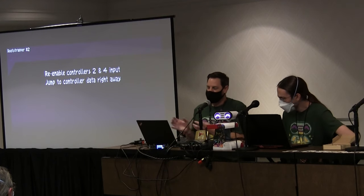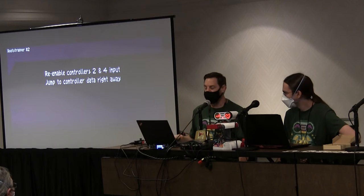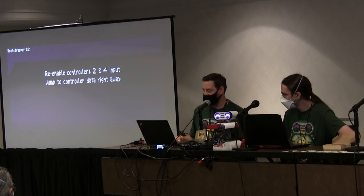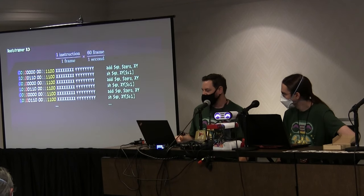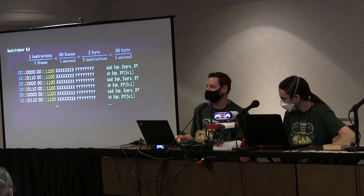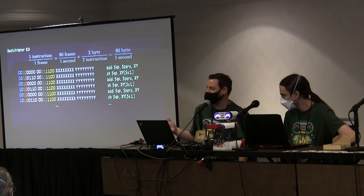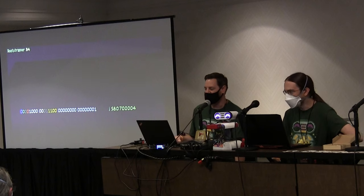Now that we have the ability to wish for more wishes and continue to maintain control, the first thing we want to do is go a whole lot faster. So we re-enabled controller ports 2 and 4. That allows us to jump to the controller data right away. There's a wonder item overlay that we won't get into, but basically that gets us to the point where with bootloader 2, we're now running at 60 frames — 60 times a second — two bytes for two instructions. We're basically getting 60 bytes per second. It's not a great data rate, but it's better.